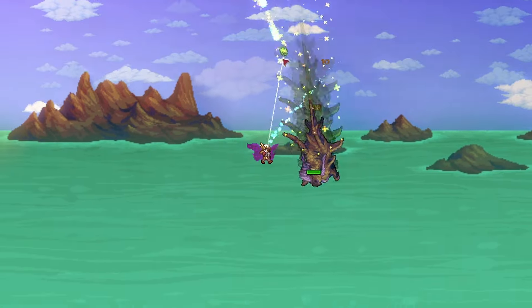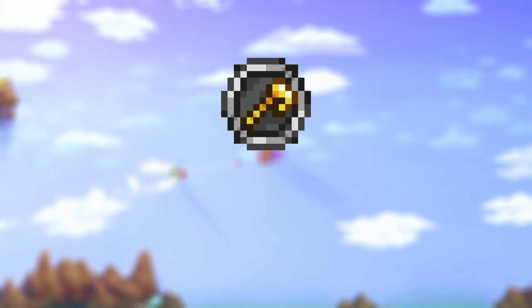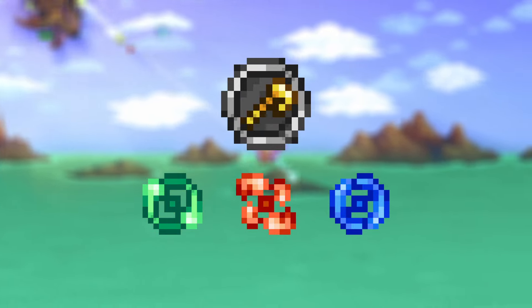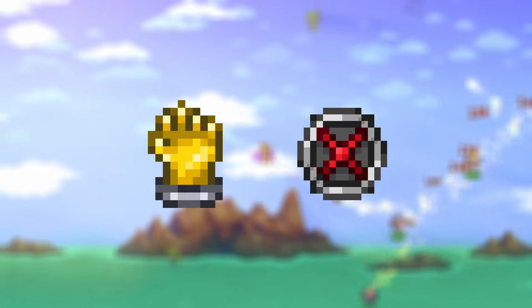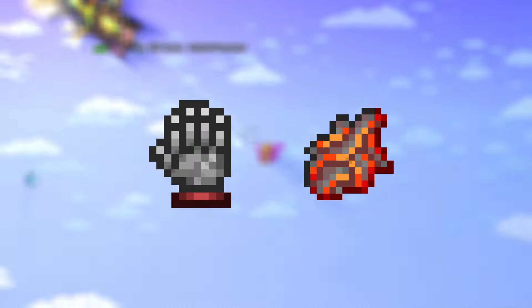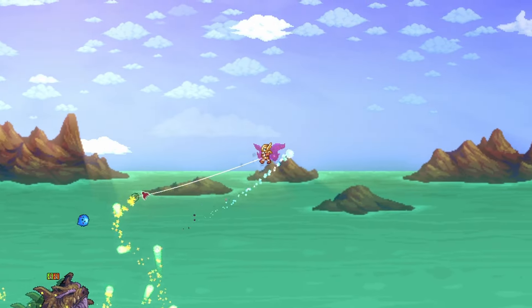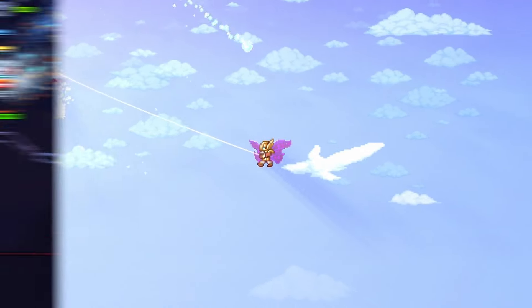To get the Fire Gauntlet, you'll mix a couple of ingredients, although nothing too difficult to obtain. First, mix any emblem from the Wall of Flesh with 5 souls of sight, fright, and might from each of the mechanical bosses to make the Avenger Emblem. Then mix the Pharaoh Claws from ivy chests in the underground jungle with the Titan Glove from mimics to make the Power Glove. Mix the Power Glove and Avenger Emblem to make the Mechanical Glove. Then mix that with the Magma Stone from hell lava bats or from smelting the Lava Charm to finally get the Fire Gauntlet. It'll take some time for sure, but the Fire Gauntlet is necessary if you want to max out your melee stats.